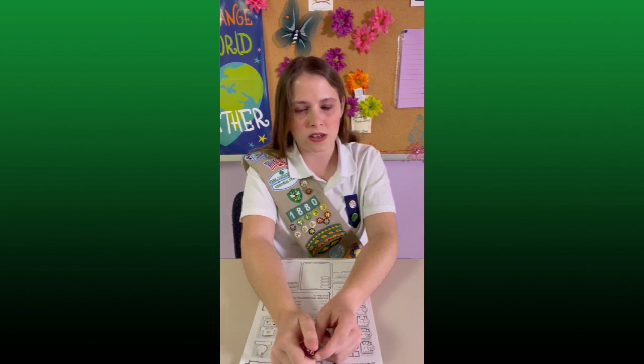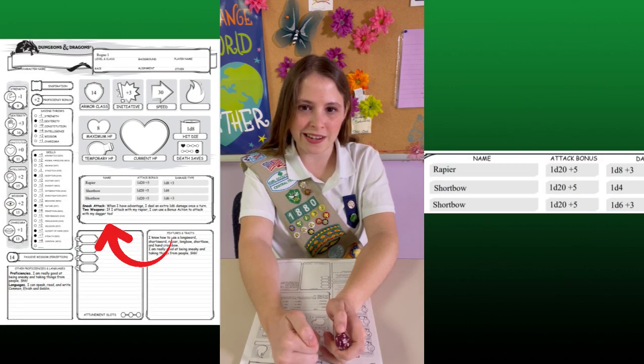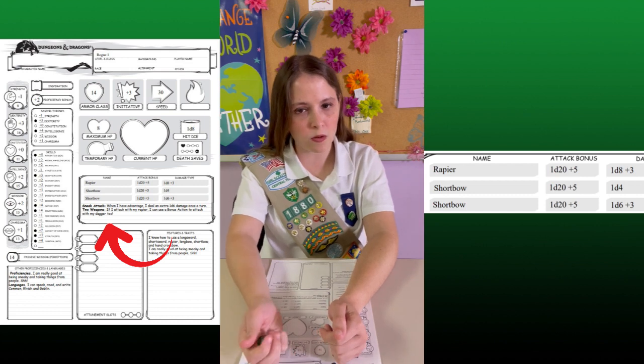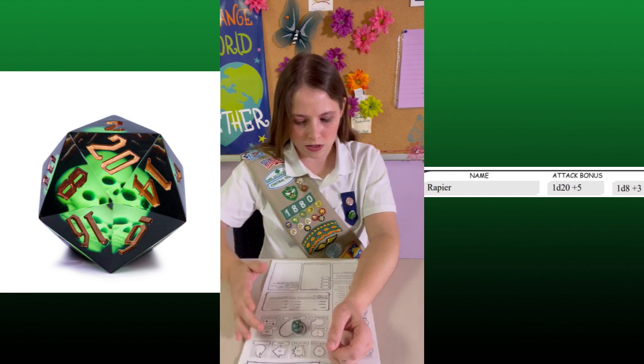First, the attacker will decide who they are attacking and what weapon they are attacking with. You can find your weapons here. Once the attacker has decided who and how they are going to attack, they will roll the hit. Let's say this rogue is going to attack a goblin with a rapier. First, I'll roll the d20.